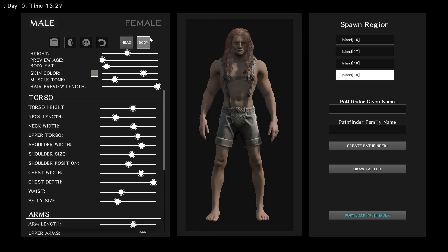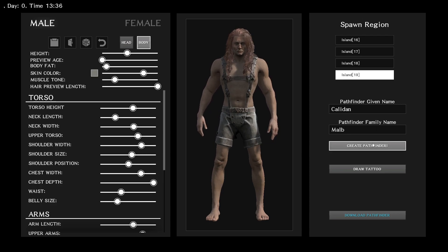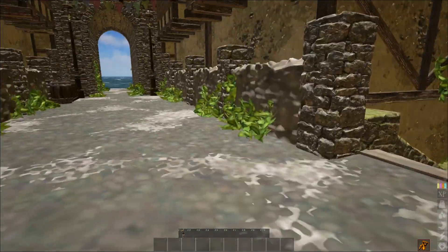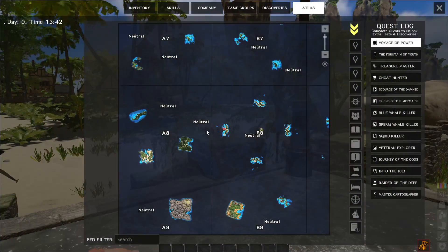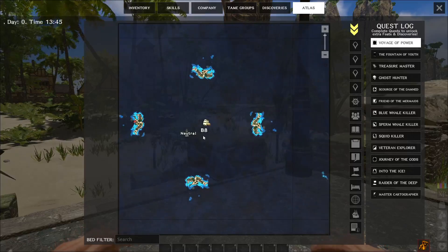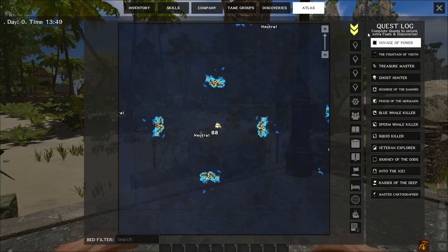Let's quickly create a map - you can see we've got four islands listed under spawn region. We're about to load into the vanilla map that actually comes with Atlas. We're on a freeport island - that's perfect. If you notice on the map, we are on this freeport island here in cell B8. That's actually rather important - just take note: B8, very important. I'll show you the reason why shortly.